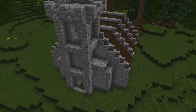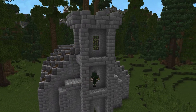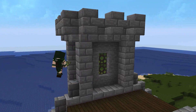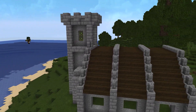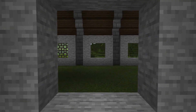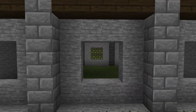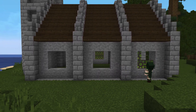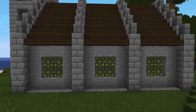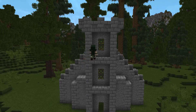You can also use stair blocks and face them outward to make them jagged. We filled in that little back part with stone brick and then we'll go ahead and use our green stained glass — I really enjoy the way they look in this texture pack. You can also use blue, which would be a great color, or yellow would also be a great color. Then we'll use the same color for these windows as well.